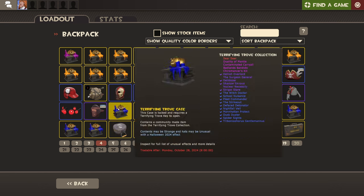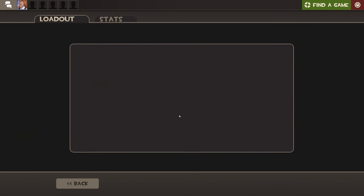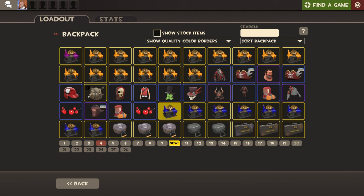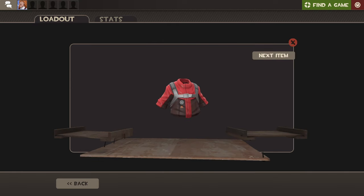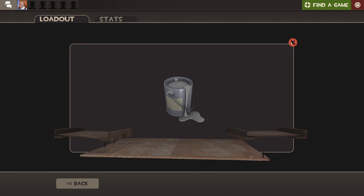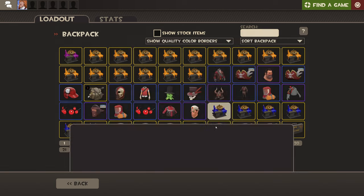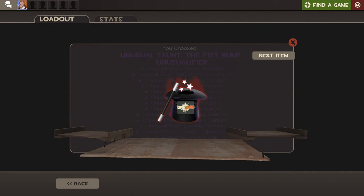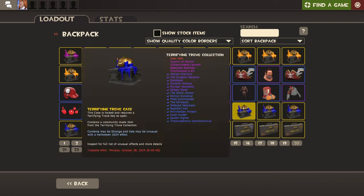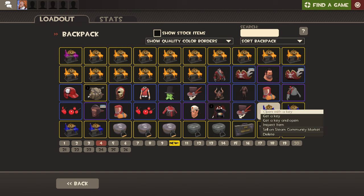Ooh, that looks nice — pretty nice, I might use it. But I just want a slime hat, really Unusual. The Triboniophorus Gentlemanus — oh my, four items. We got an Unusually Fire for an all-class taunt, which is pretty good and the best hat from the collection. So we already — already a win, in my book at least.